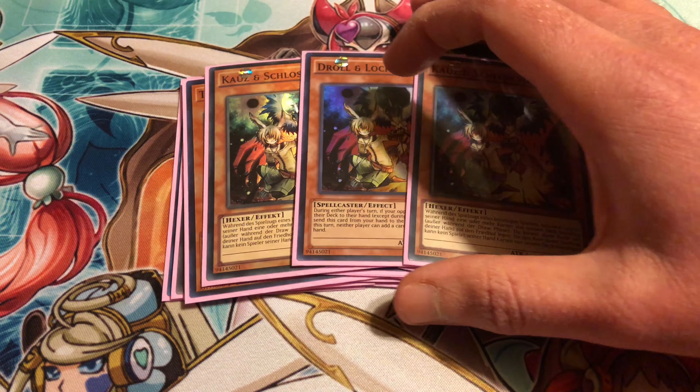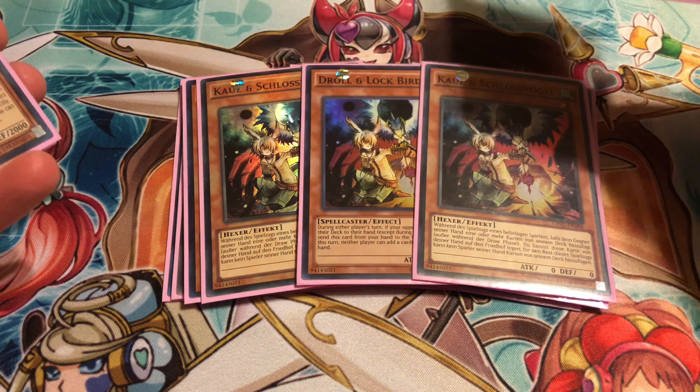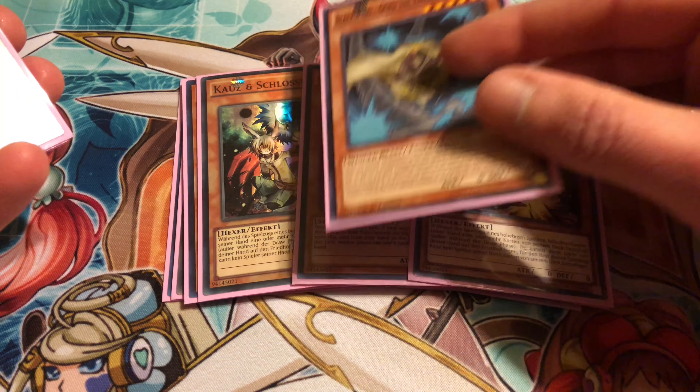Then we got triple Droll and Lock Bird. Even though you do focus on making your opponent draw a lot in this deck, getting rid of your opponent's entire hand is still just too good not to run. And you can still make them draw a lot and then still get rid of their entire hand, which is really dirty and really dumb. It pretty much just stops drawing — that's the main thing — and you can use it to completely get rid of your opponent's hand.